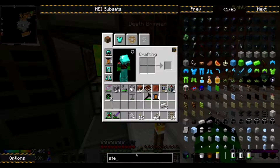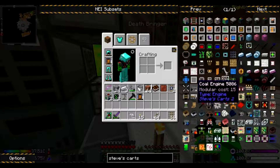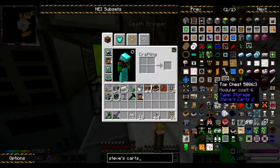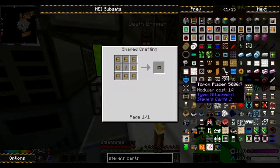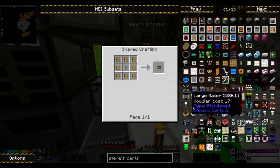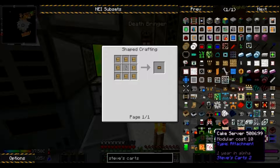Let's look at Steve's Carts just to make sure there's nothing else. I believe with the internal storage I can pull stuff out of it — I'm hoping at least. If not, then I'll have to figure something else.